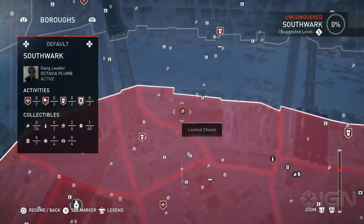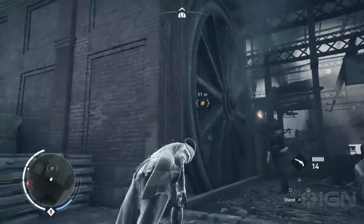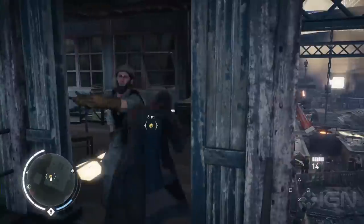Over in Southwark, you can find a locked chest containing rhodium inside the really big factory in the center of the borough. Just enter through the large main entrance and look for the small office on the upper level behind a giant wheel.